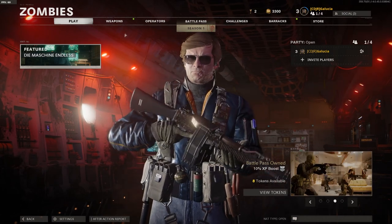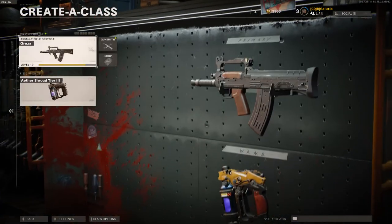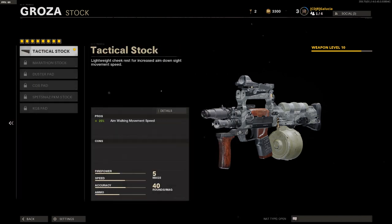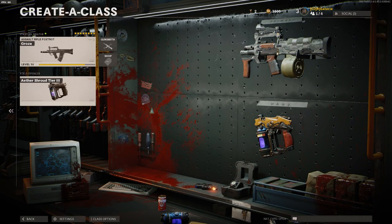Let's take a look at the gun now — there you go, there's the Groza after one round of playing. We got all the first attachments unlocked, which is pretty much what I was after. Comment below and let me know what you think of the Groza so far — if you think it's going to be a good weapon. It feels good in my hands. If you're new to the channel, subscribe and hit the bell icon, and I'll see you guys in the next one.